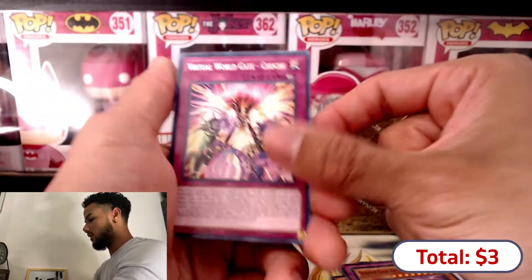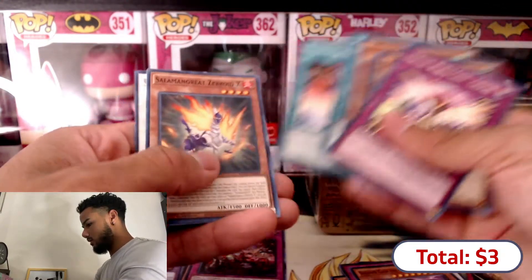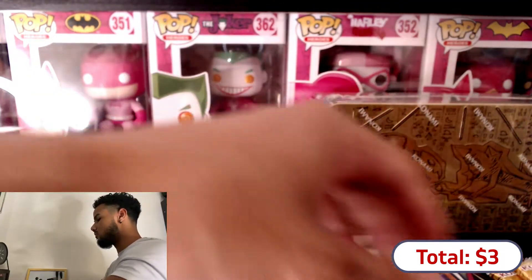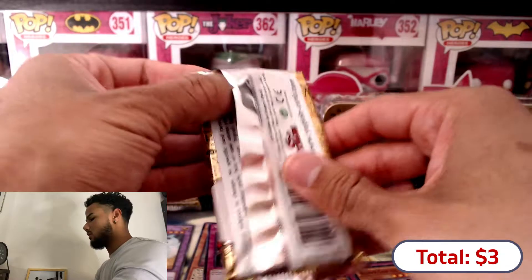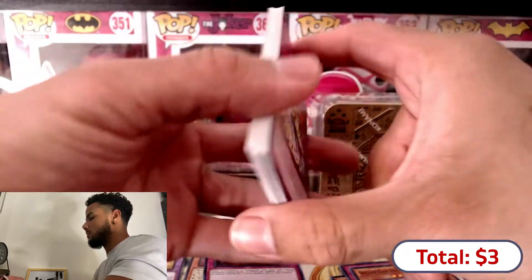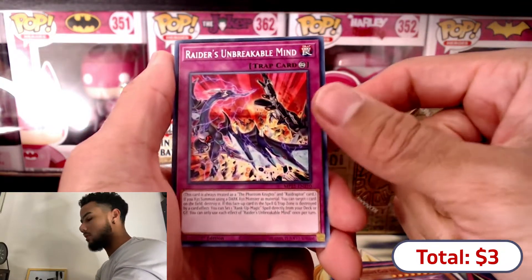We have the rare and the rest of the commons - you guys can see those. And our synchro, okay. So that was the first mega pack we opened! Let's see what we get in the second one. Hopefully we have better luck - imagine we get like two crossouts out of these two tin cans. That would be amazing! We have Raiders and Breakable Mind.